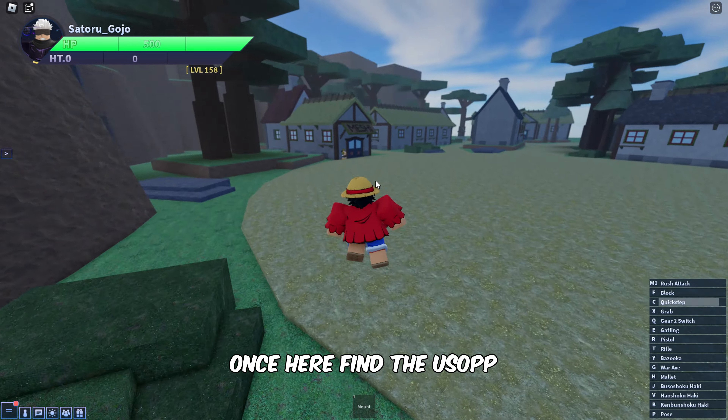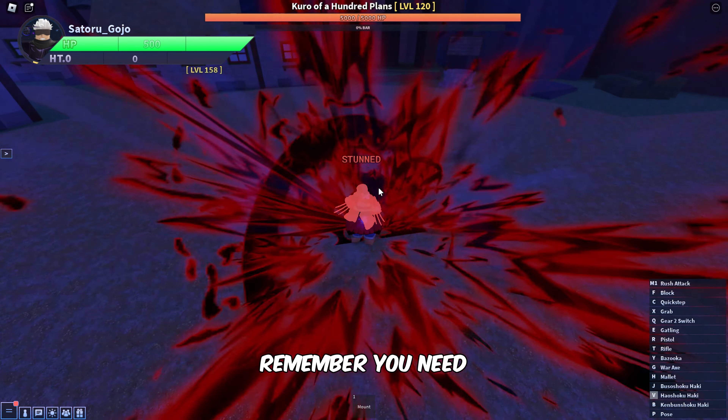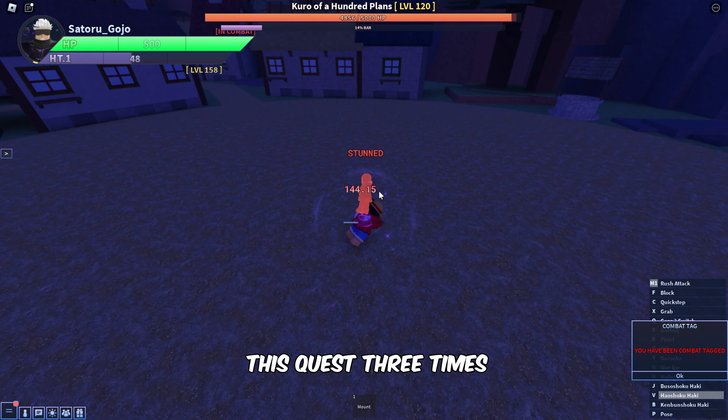Follow me to find the Bartholomew Kuma NPC to teleport to the Syrup Village. Once here, find the Usopp NPC to know his intent. After that, go on to defeat Kuro, a level 120 boss, using Gomu ability. It may take some time to kill the boss. Remember, you need to complete this quest three times.